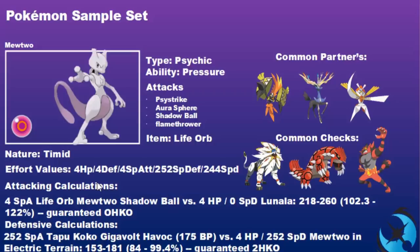The defensive calculation shows that Mewtwo under-speeds Tapu Koko by one point, allowing it to survive a Timid Tapu Koko Gigavolt Havoc in Electric Terrain. This spread also allows Mewtwo to survive Moongeist Beams from Lunala and other heavy special attacks. Attacking options include Psystrike, Aura Sphere, Flamethrower, and Shadow Ball — with Psystrike as the staple. Taunt is a nice option to shut down Xerneas and other setup Pokemon. Common partners are Tapu Koko for the Lunala combo, Xerneas for synergy, and Kartana.